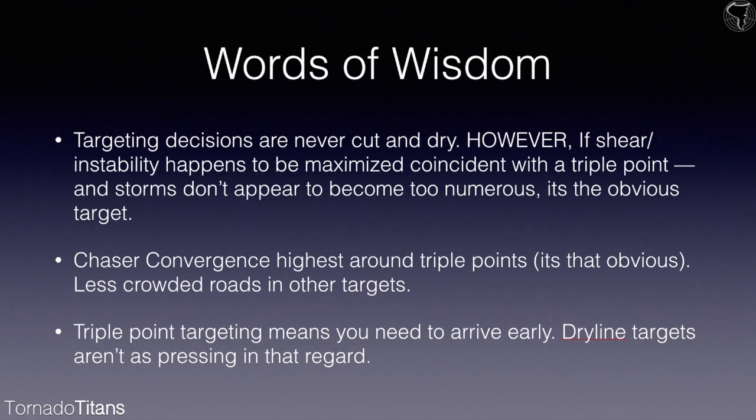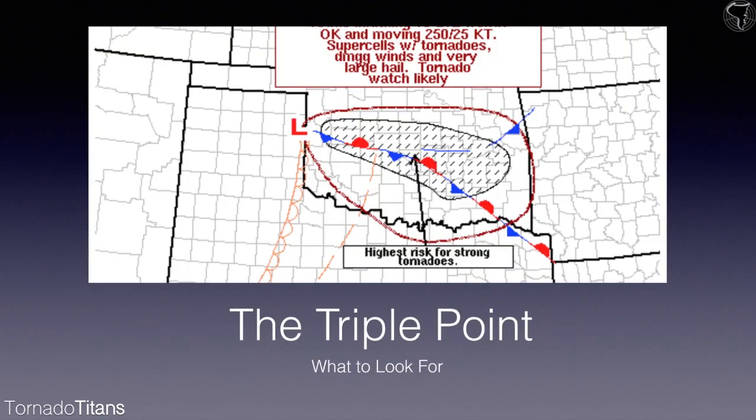If you're going to chase a triple point, you want to make sure you arrive earlier in the day. On a typical severe weather day, noon to two is when you want to be at a triple point. If you're going to get storm formation at three or four, you want to be there a little early because things can happen earlier than expected. So that's the triple point. I hope this guide clarified triple points and contrasted them with the dry line. Next we're going to look at warm fronts, then targeting for storm movement, which will tie everything together to finish the course.